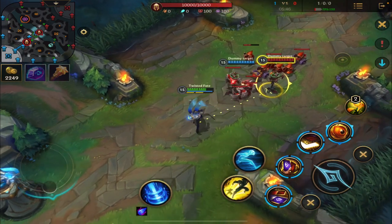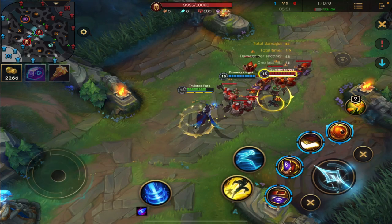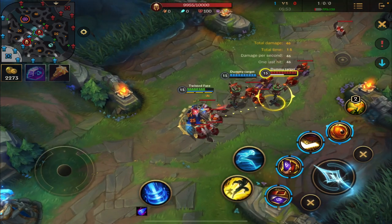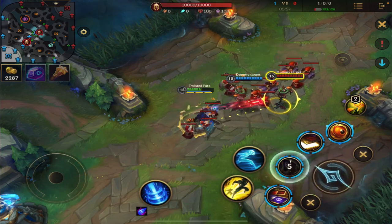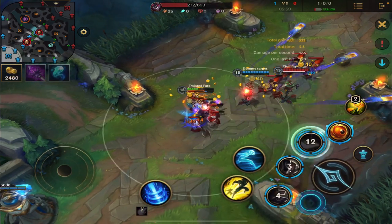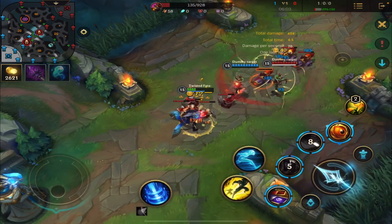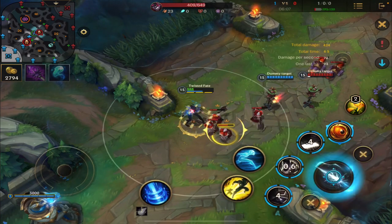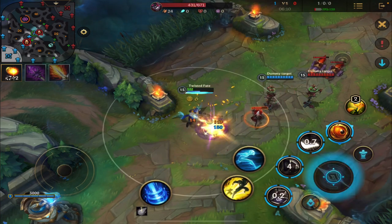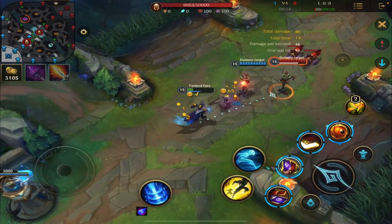This is something we all struggle with. We get into a game, our enemy gets in range, we want to target them, and as soon as we do all the minions start attacking us and just wrecking us. We're like, I can't win a trade because every time I try I get destroyed by the minions. So I want to explain how to get around this.